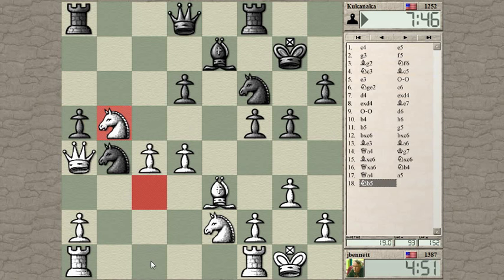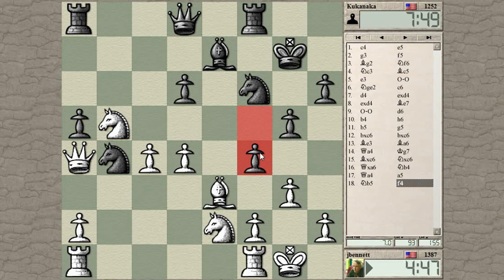So now he goes for the F4 push — yes, I was expecting that a while earlier. At this point I can retreat the Bishop; I'm not committed to taking it. But takes, takes, Knight takes — does he mate me on this diagonal? He can put a Rook here, but his King is in the way, so he's not mating me immediately. In fact, I have time to move my King to the side.